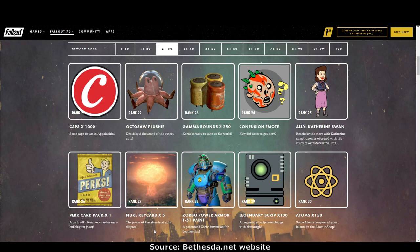Rank 27: nuke key cards. Rank 28: Zorbo Power Armor T51 paint. Rank 29: legendary script times 100. Rank 30: 150 atoms.